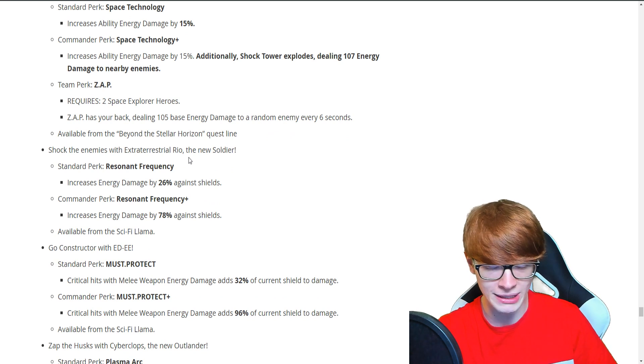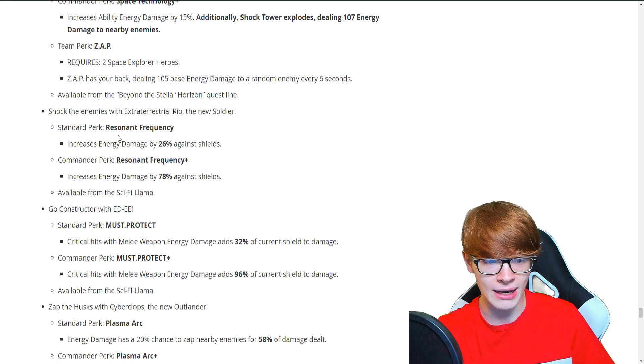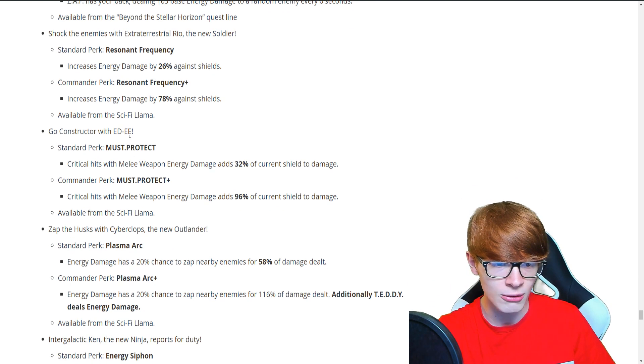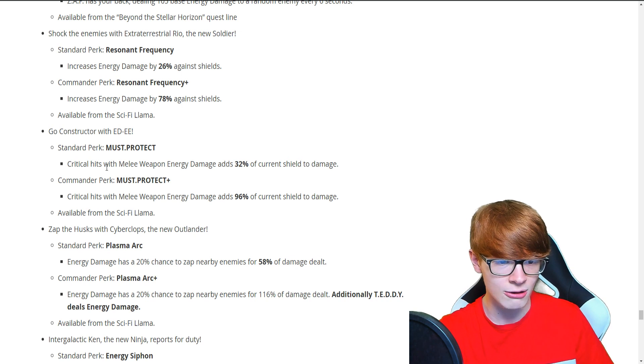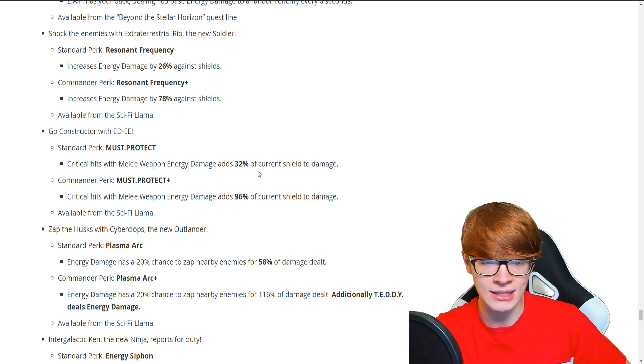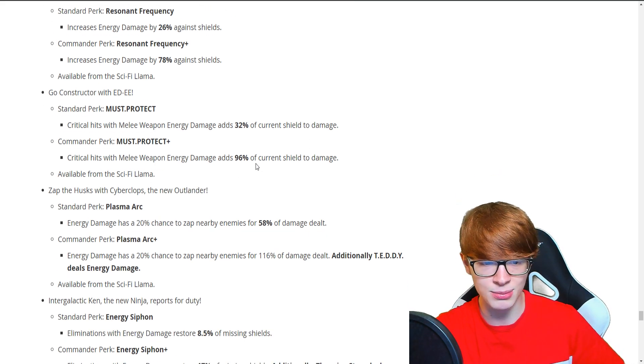Shock the enemies with extraterrestrial Ryo, the new Soldier. Her perk is Resonant Frequency — energy damage increases by 26% against shields, and 78% against shields for the commander perk. Available in the Sci-Fi Llamas. We got Eddie as a Constructor — his perk is Must Protect. Critical hits with melee weapons dealing energy damage adds 32% of current shield to damage, and 96% for the commander version. That sounds interesting.